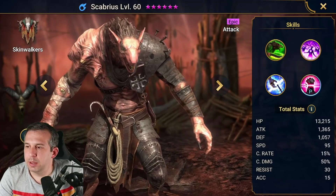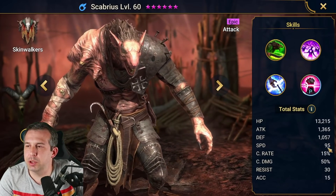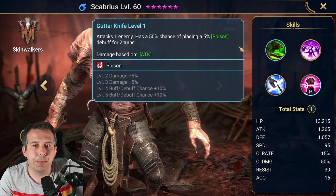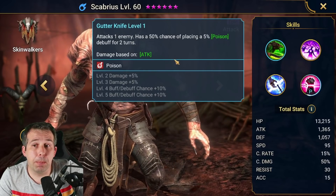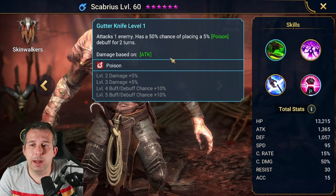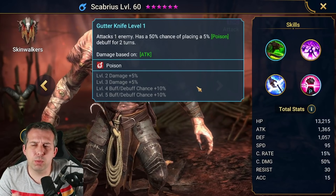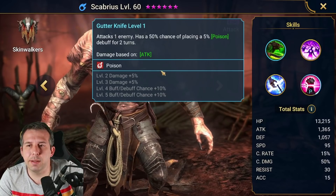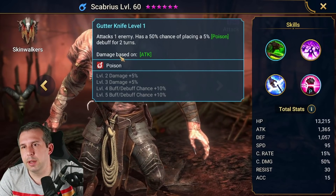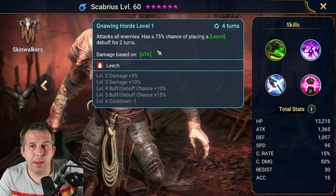Okay, base stats — nothing special, just kind of bang average base stats. He is a magic affinity Skinwalker. On the A1 there's a poison: 50% chance, books up to 70% chance to land, but it only lands one poison for two turns. It's okay — 70% chance to land is pretty good, but it is just one poison.